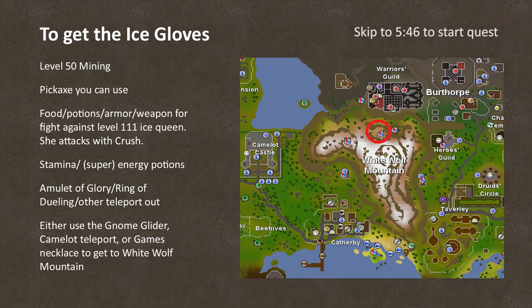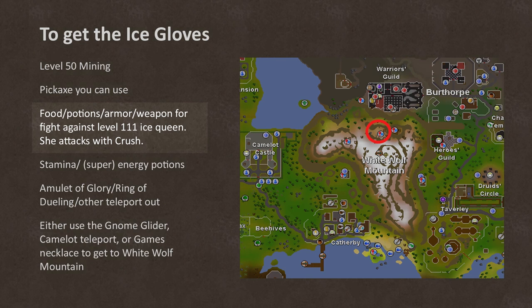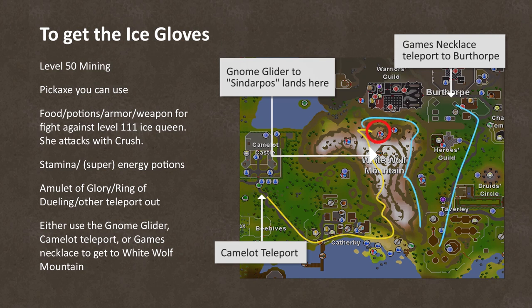Okay, to get ice gloves, you'll need level 50 Mining as well as any pickaxe you can use. You'll need combat gear to fight the level 111 Ice Queen. She's technically weakest to magic, but she's still pretty easy to beat with melee, and she attacks with crush, so bring appropriate armor. Also you'll be attacked by enemies along the way, so protect from melee prayers and prayer potions will be helpful. There's a bunch of running to get to her, so grab some stamina or super energy potions. Bring some sort of teleport out — Amulet of Glory or Ring of Dueling work great. To get to White Wolf Mountain, you can use the Gnome Glider if you've unlocked them. Otherwise a Camelot teleport or games necklace work just fine.